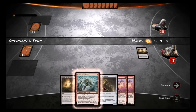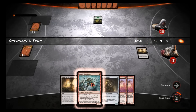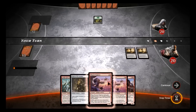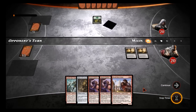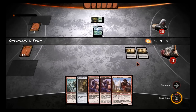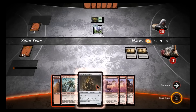Once I get that one Mountain I'm actually okay, so I'd like to draw it next so I can put out this Goblin Glory Chaser. I did not draw it. Man, if there's one thing I have to say bad about Magic it's the mana screw — that happens sometimes. And he gets a Perilous, so unless I draw a Mountain here — oh, alright. What do we want to do with that though?